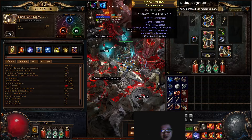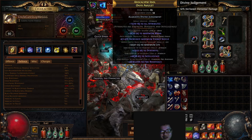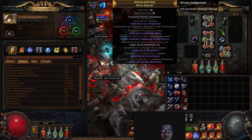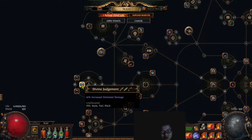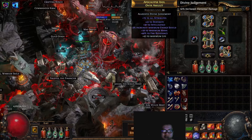We also have this very cheap ring — just dexterity, a lot of life, and crafted resistance. 8% cold resistance on top is the worst roll, tier 8. The amulet is nothing special — just tier 2 dexterity, tier 3 intelligence, tier 3 fire resistance, and crafted life. Divine Judgment is the anointment here: 50% increased elemental damage. It is relatively cheap — the black oil is about 3 chaos, so let's say 5 chaos total for the anointment.